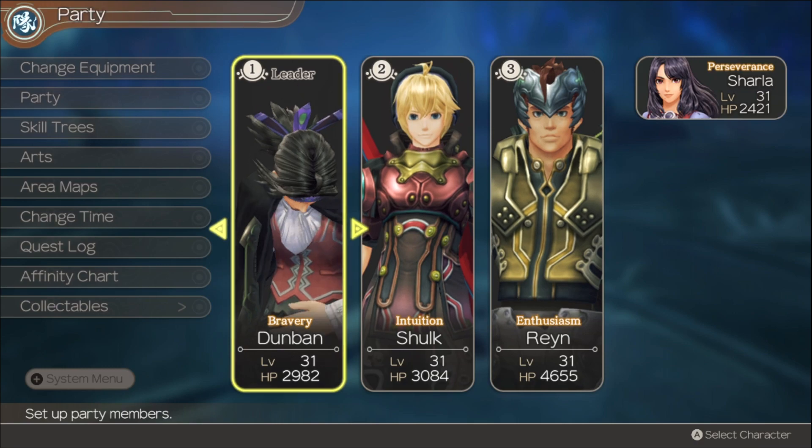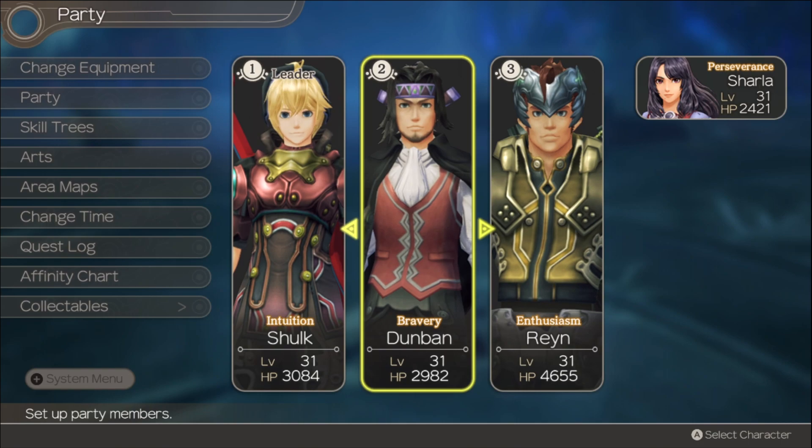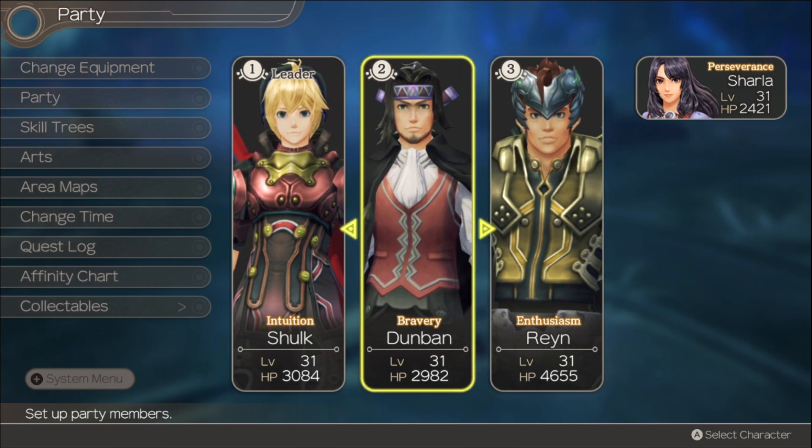But before we could do that, this little Nopon merchant told us we need to complete a ceremony. So we need to find four emblems around Satorl Marsh. We already have two of them just by doing some basic exploration, and this time we're going to find the other two and hopefully open the way forward.